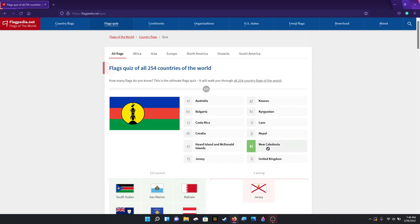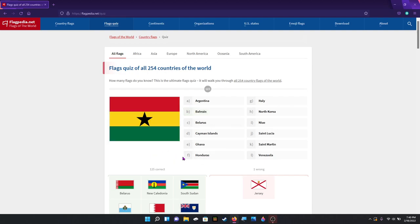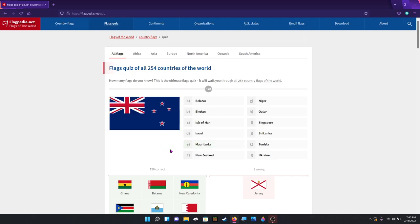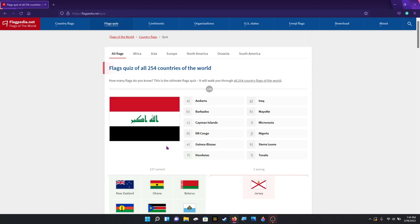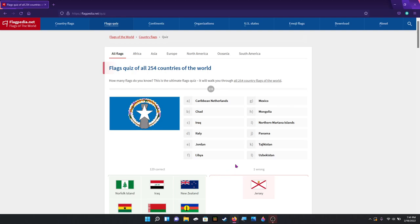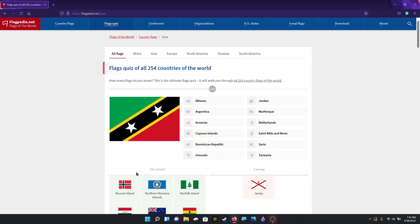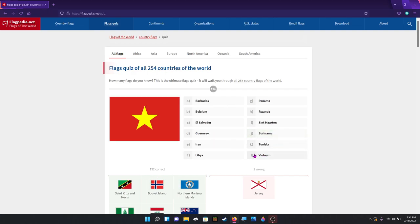New Caledonia. That is Belarus — there we go. Ghana. New Zealand. Iraq — or Iraq, whatever, however you say it. I got a quarter, I got a rock — please cancel me. This is Norfolk Island. That is the Northern Mariana Islands. That is another Norwegian place — that's Bouvet Island. St. Kitts and Nevis. Vietnam.